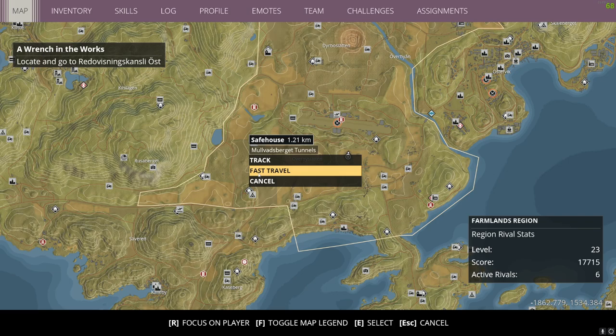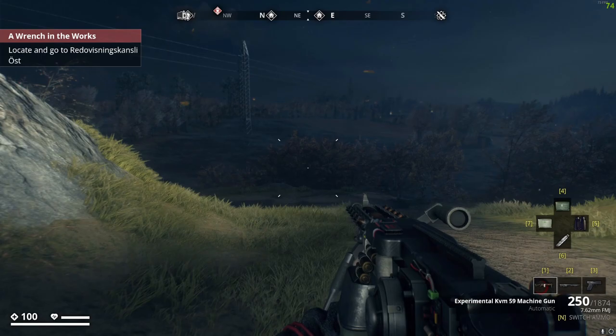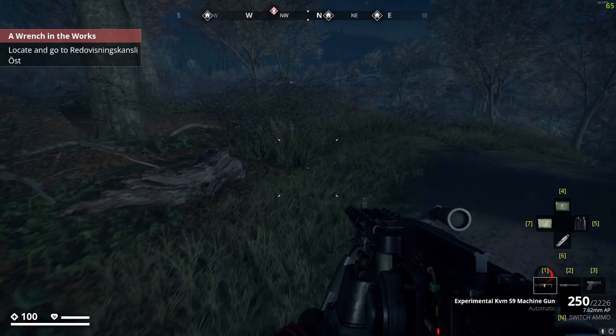You got to be careful because when you pop those rivals to make room for the Reaper, you de-level the zone. So you've got to strike this balance between clearing out slots for the Reaper to spawn into and keeping the zone above level 21.